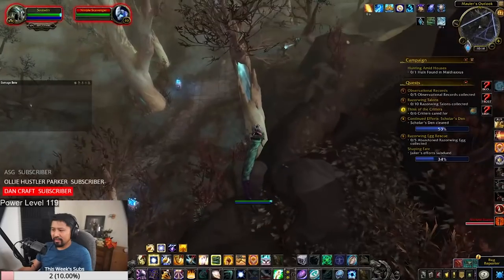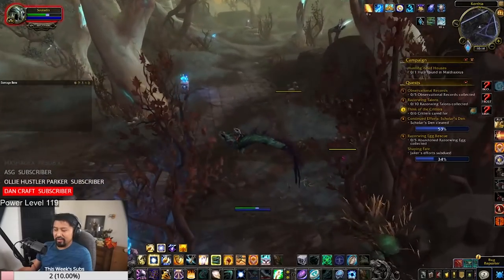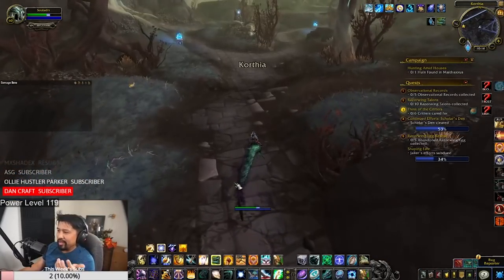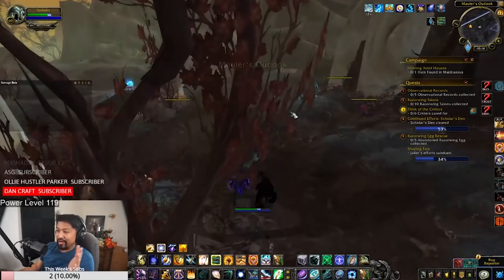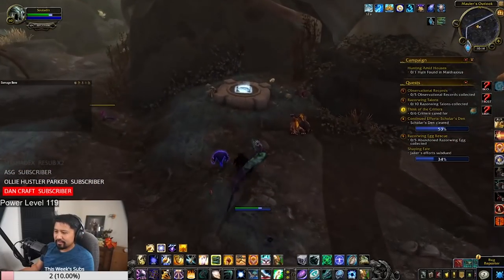In 9.1, the quest to save souls from the Maw no longer grants renown — that has moved to the Korthia weekly quest instead. At the start of each week, pick up the anima gathering quest from your sanctum for renown, then pick up the weekly quest in Korthia. The quest is activity-based like Mechagon — kill rares, complete dailies, open treasures in the Maw and Korthia. Fill the bar up and you're done for the week.